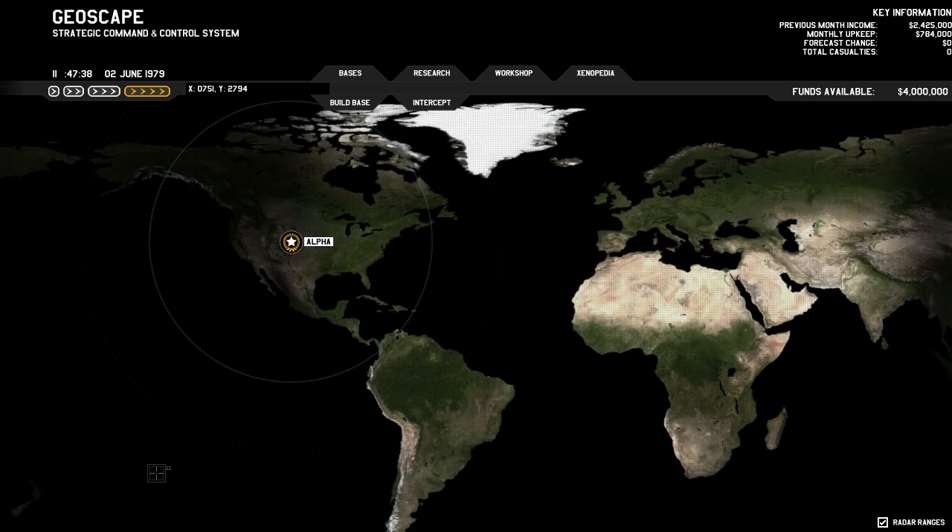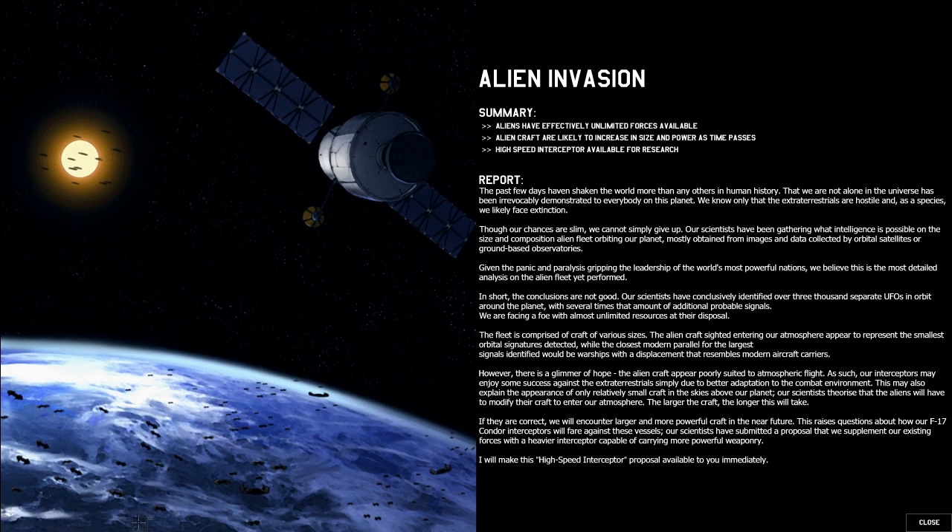One thing I don't like about the geoscape is that messages can come up and go away if you're not paying close attention, and then you miss whatever it is. Usually those messages are not very important, but it's nice to see them so you can see the locations of events. We have finished the research on alien invasion: aliens have effectively unlimited forces available, alien craft are likely to increase in size and power as time passes, and a high-speed interceptor is now available for research. That summary is enough to realize what's going on.